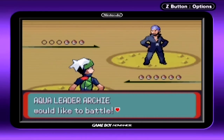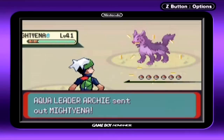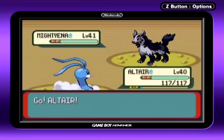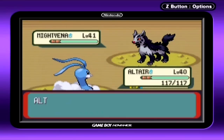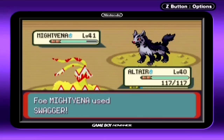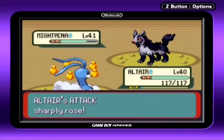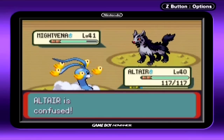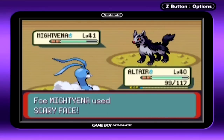Here we go — Archie! Who we are finally getting to fight, after fighting Maxie twice. Archie is going to start out with a Mightyena, level 41, with the moves Roar, Swagger, Scary Face, and Takedown. It's a single battle, so I guess you're fighting it more one-on-one now. It's doing Swagger, which I appreciate, because that means that if I should not attack myself in confusion, I could probably just destroy it. I'm going to go straight for the Takedown — come on! That's not paying off.